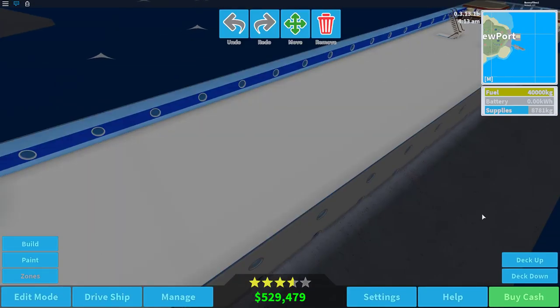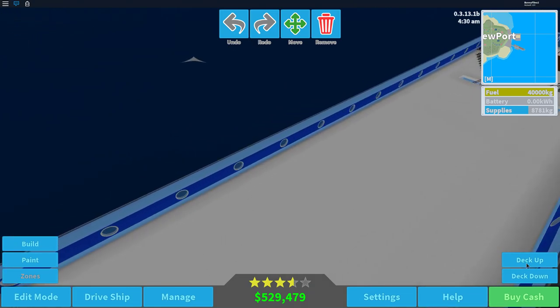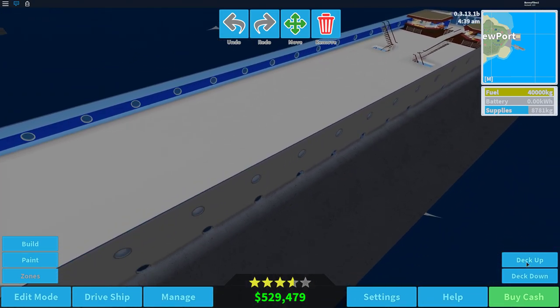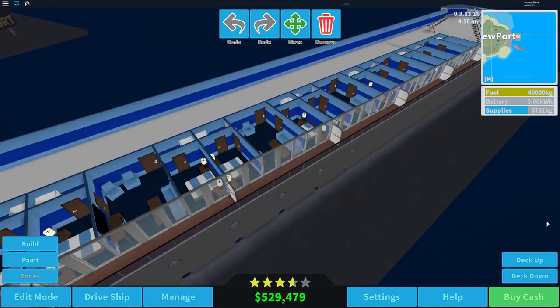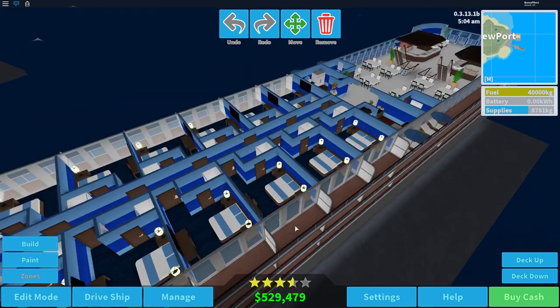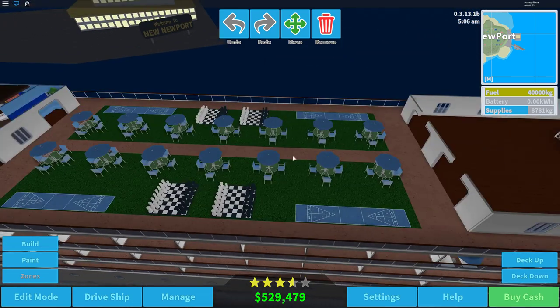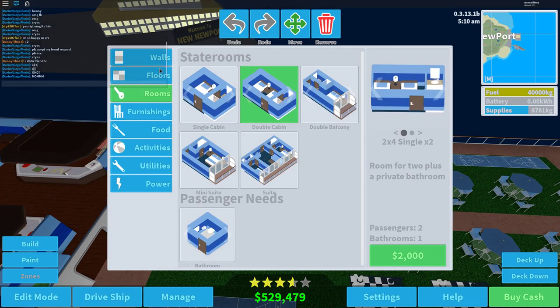We'll head into edit mode — here's all this empty space I have. I'm going to fill this up with different cabins, probably mini suites and regular suites, then up here we have the brand new suites that were recently added, and then more cabins here too. For the atrium, it's going to be in this area right here.